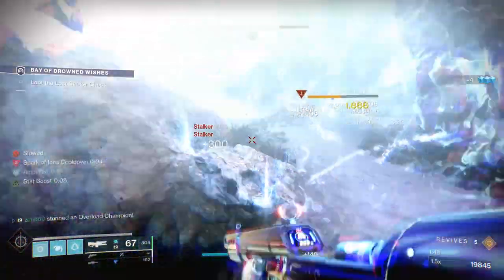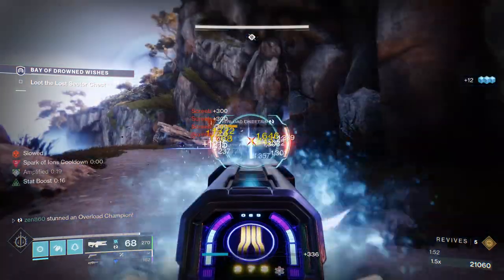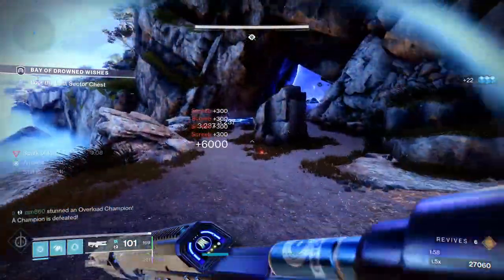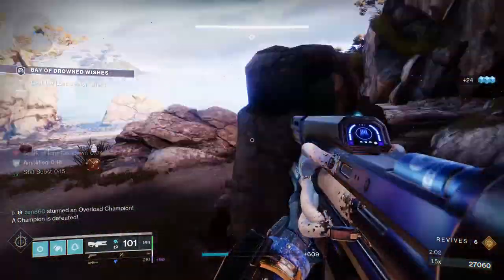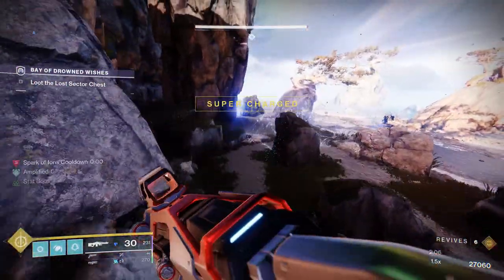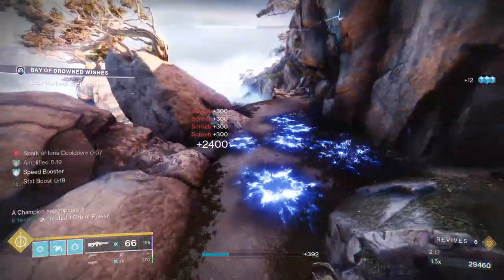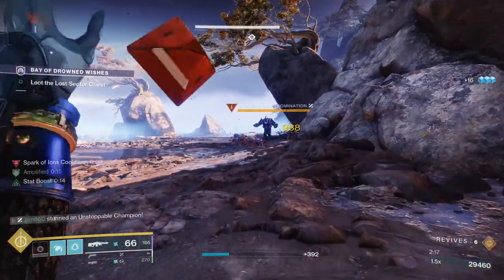Keep in mind, another Unstoppable Champion is going to spawn, so you don't want to be mindlessly dealing with the Overload without being aware that another Unstoppable is going to spawn from the left side, from the same position as the previous one. It seems that if you kill the Overload before those adds spawn, they actually just never spawn — which is very interesting. There are more Screeves to deal with, so just throw a grenade to kill eight or nine adds.